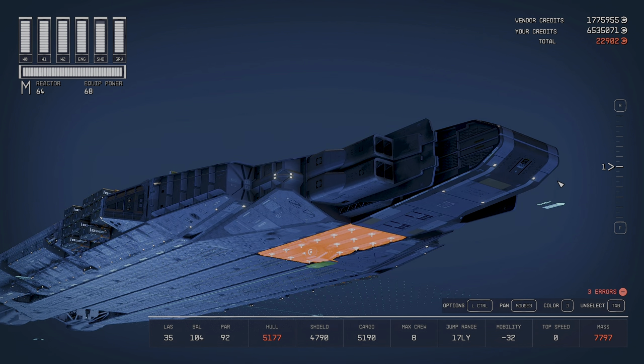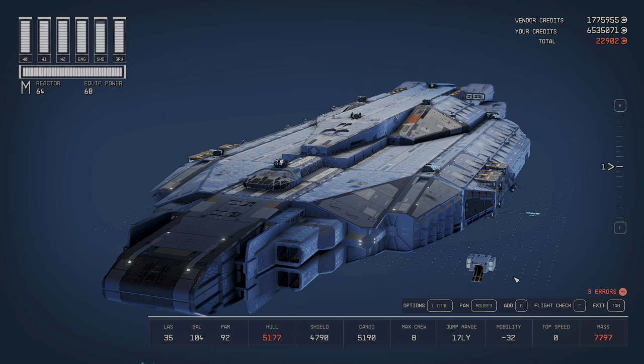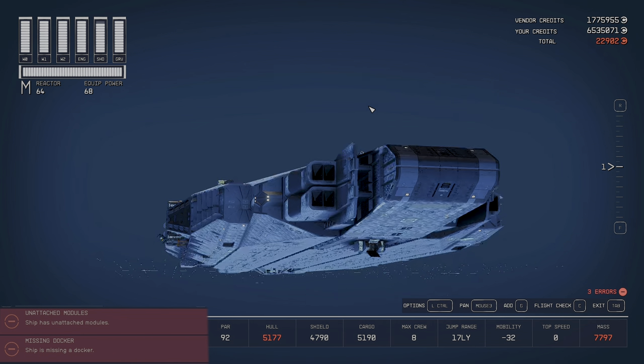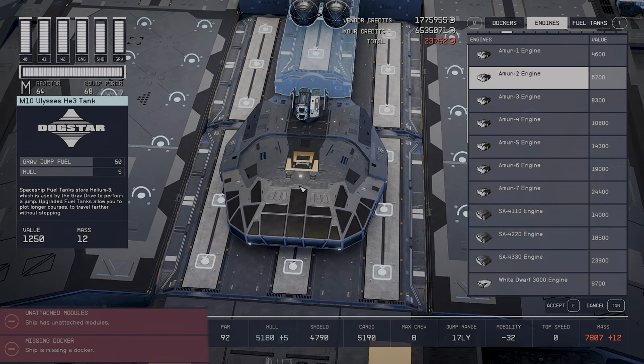Now we're down to the last two areas. For the docker, we just stack it at the top — add an extra module and sit it at the very top — and that clears the docker error quite nicely and easily.